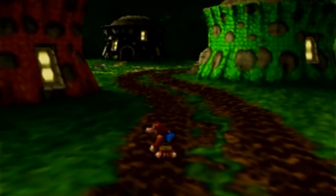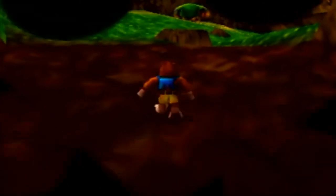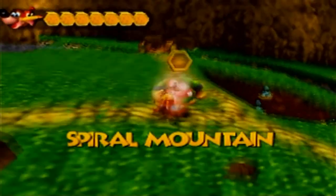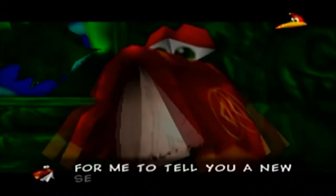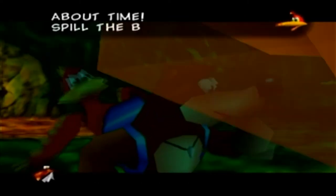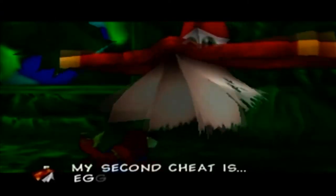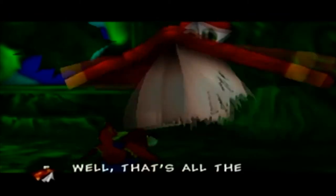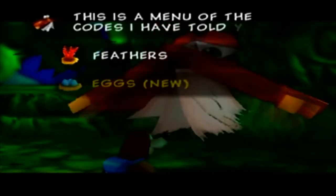Now we have to move on to World 4 today, but first we're gonna head back to Spiral Mountain because we now have five more Cheeto pages to give to Cheeto and get ourselves a new cheat, which is gonna be a very helpful cheat in the upcoming worlds. Cheeto gives us a new secret cheat — about time!